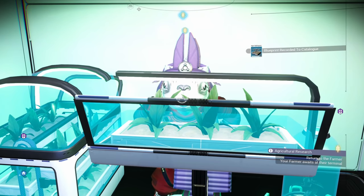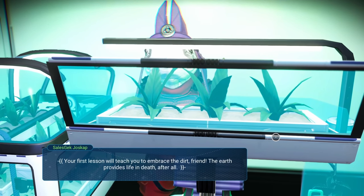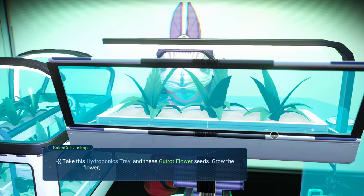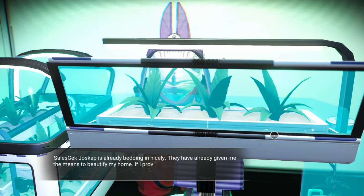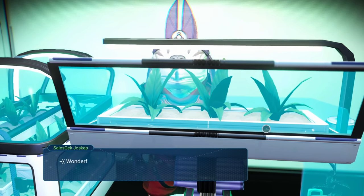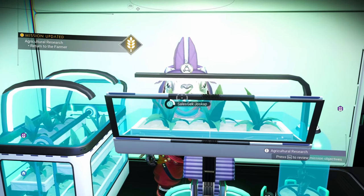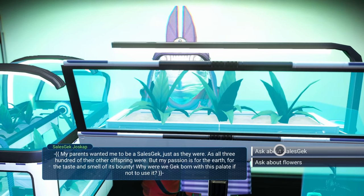Blueprint recorded — a large hydroponic tray, that's going to be super handy. Your first lesson: embrace the dirt, friend — the earth provides life in death after all. This hydroponic tray and these gut root flower seeds — grow the flower and see how fine it feels to produce life. Gut root flower accepted. Now we return to the farmer.